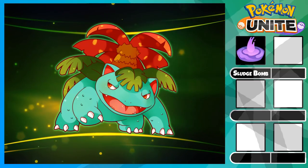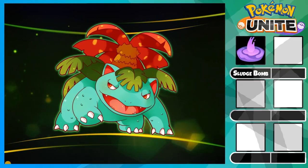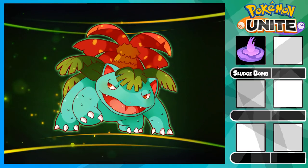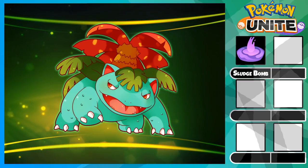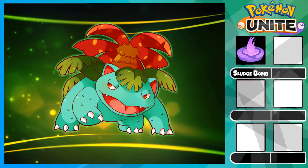First off we have Sludge Bomb. This ability is unlocked at level 5 along with your Ivysaur evolution, so it's a huge power spike in the early game. Sludge Bomb is great for zoning as it slows and does tick damage.